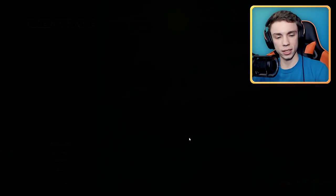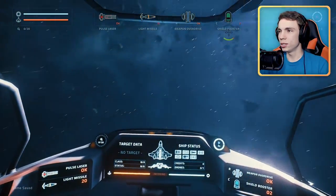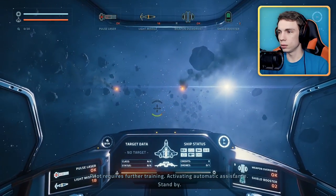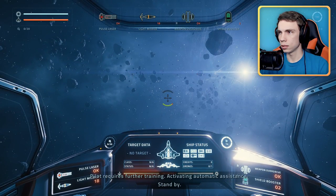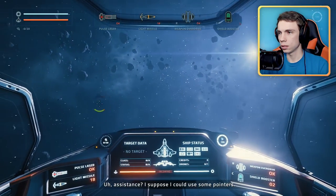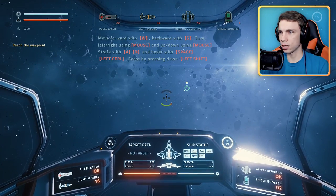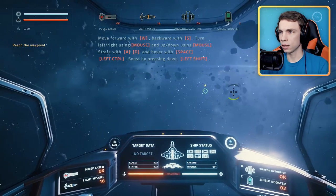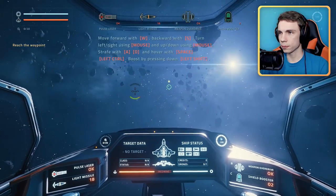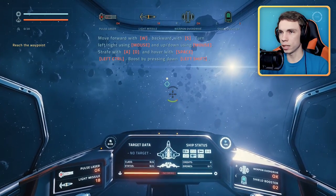I don't want inverted controls. The tutorial activates automatic assistance: move forward with W, backward with S, turn left and right using the mouse, up and down with the mouse, strafe, hover up and down, and boost by hitting Shift.